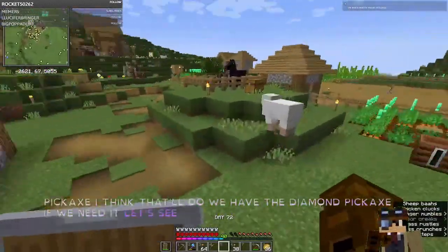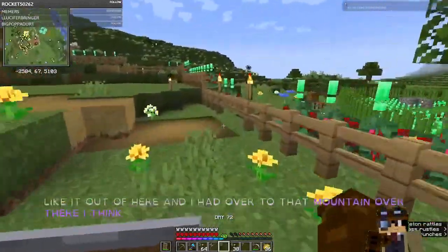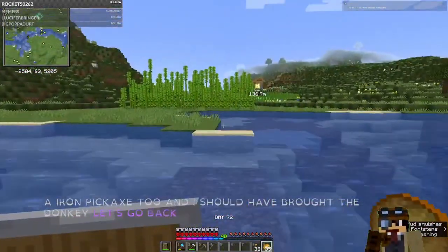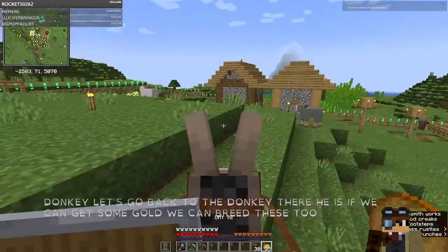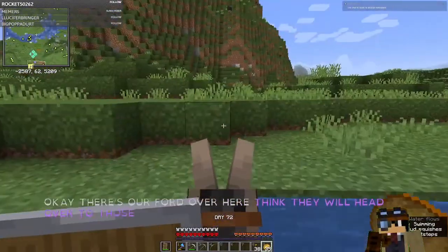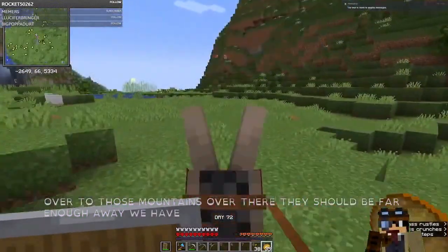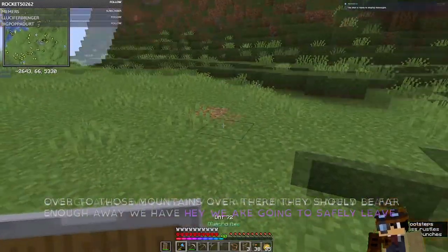So let's see about getting some mining done. I'm going to head over to that mountain over there. Hopefully we don't have a lot of mobs that have spawned down there. I should have brought the donkey — let's go back and get the donkey. There he is. If we can get some gold, we can breed these too. There's our ford over here and we'll head over to those mountains. They should be far enough away.